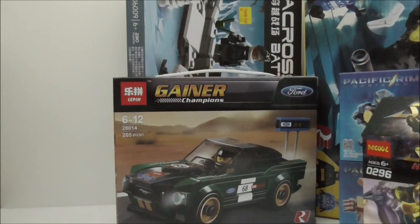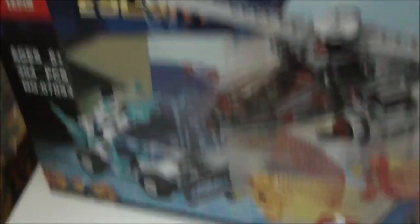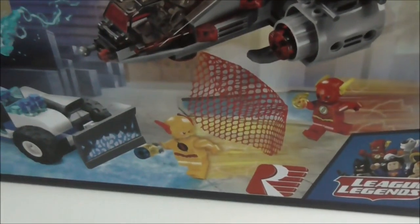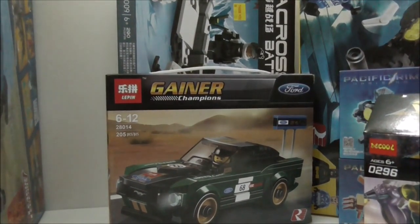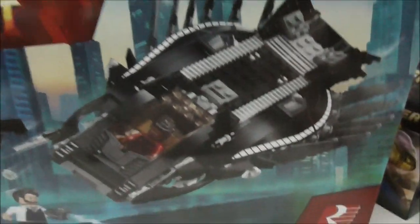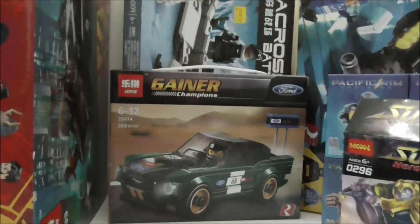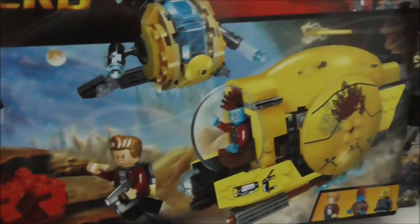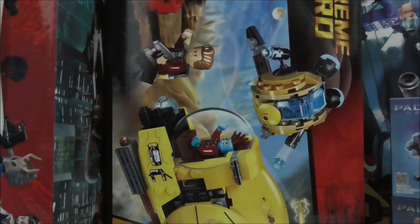I got three more sets. This one is the Leepin DC Superheroes set — I forgot the full name but it has Reverse Flash and Killer Frost, so that'll be very interesting. I got the Leepin Black Panther Royal Talon Fighter set — the fighter build looks cool with some very nice features. The last set is the Guardians of the Galaxy Vol. 2 Ayesha's Revenge set from Bella.